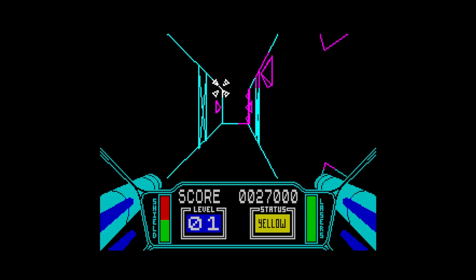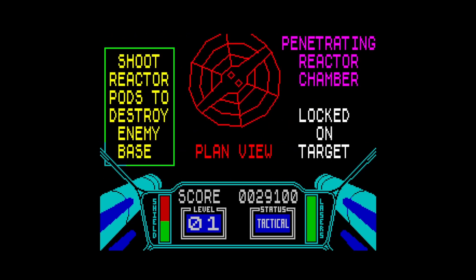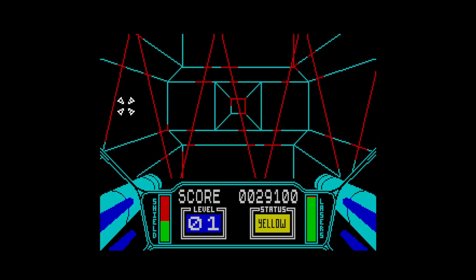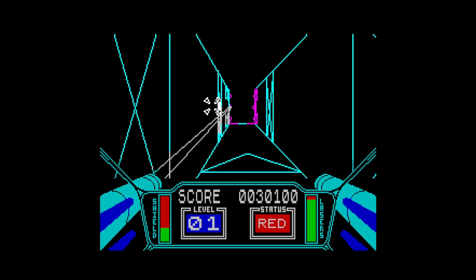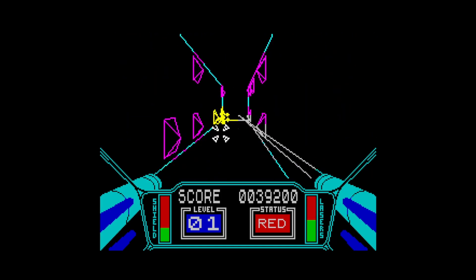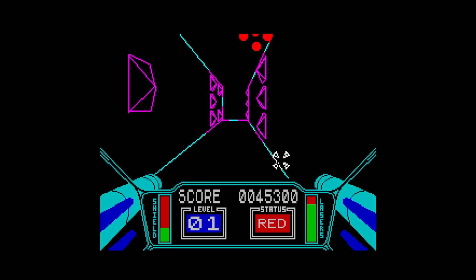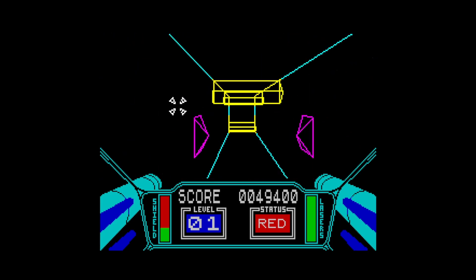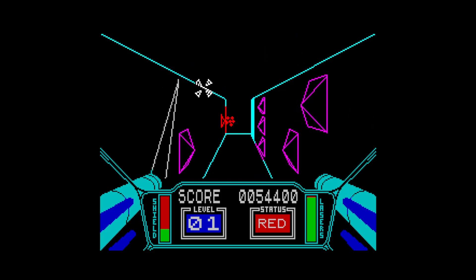Do I think 3D Star Strike from 1984 is a good game? Absolutely — I think it's brilliant. You've even got the boss here. This is really hard, this bit, because you have to destroy everything. Status red means you're in a danger zone, and the shield is on the left. Really good game — if you want to push your Spectrum 48 to the limit, this is sort of the way to go. Impressive.